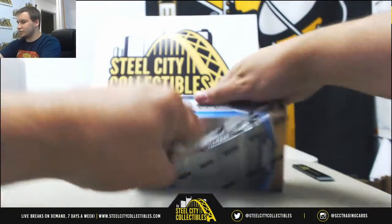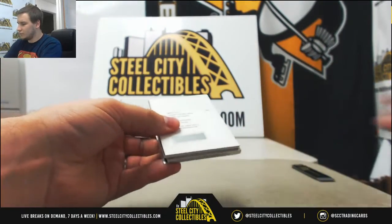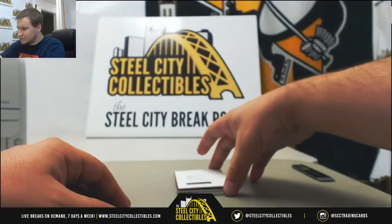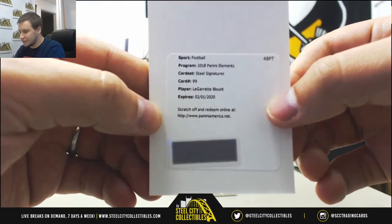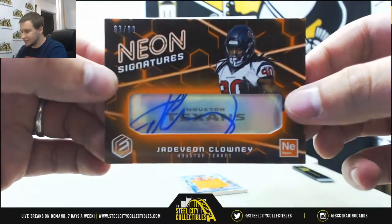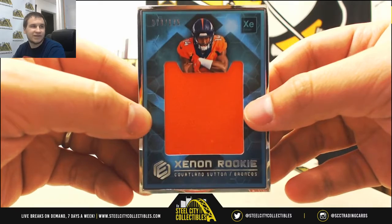Box 2. We'll start off with a plate to 75 of Julio Jones. Redemption — Steel Signature is LeGarrette Blount. Not sure what uniform he'll be in for that autograph. Next auto, second one of these I've seen, number to 90, Jadeveon Clowney Autograph — Neon Signatures. And framed jersey to 125, Cortland Sutton for the Broncos — Xenon Rookie Jersey.